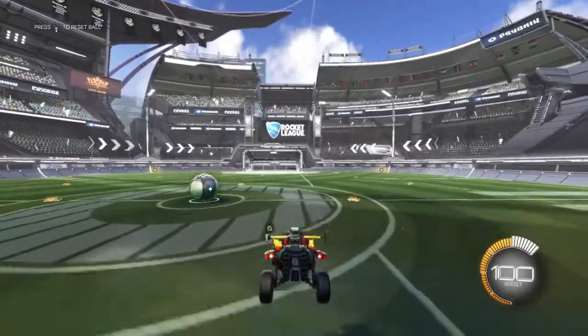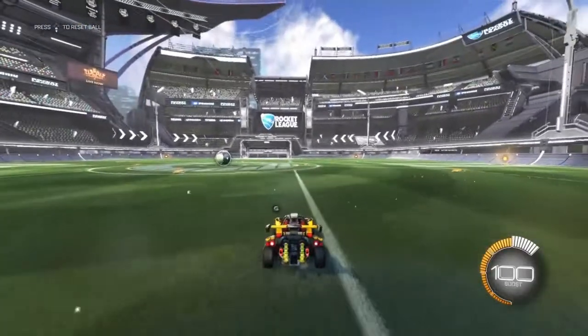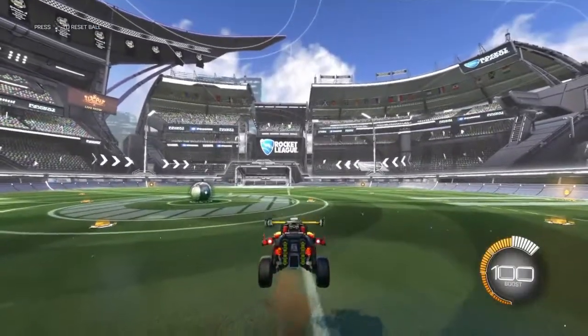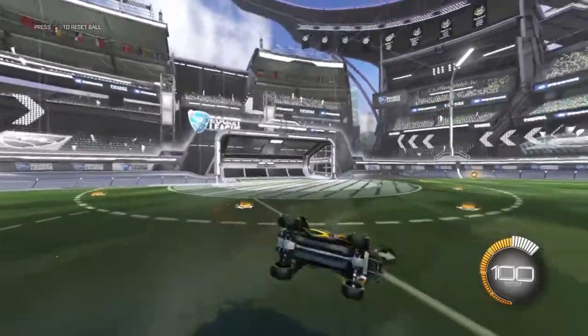Back flip — or jump — and then diagonal. Right after you diagonal flip backwards, once you do that, you're going to want to pull up on the left stick. Simple.